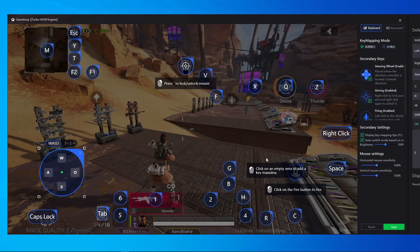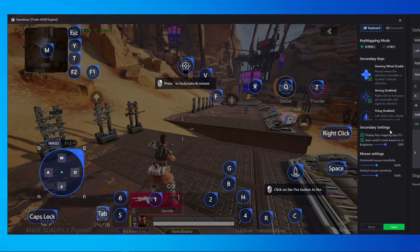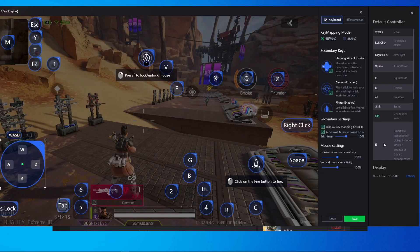Now I'm going to show you how to fix your key mapping. Open your key mappings. There are two kinds of key mapping: the first one is without smart key, and the second one is with smart key. E is the smart key in Game Loop emulator.